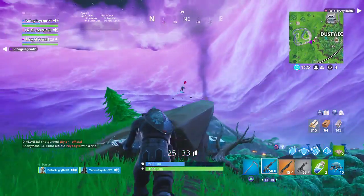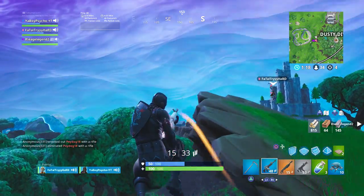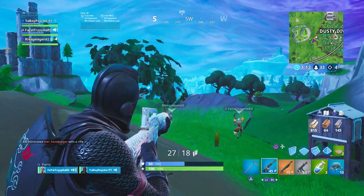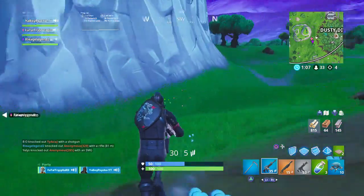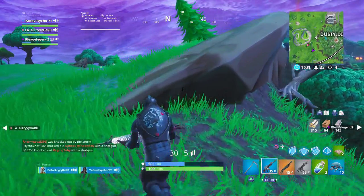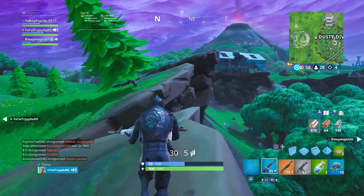There's a glitch right now with these where you can't get them on hoverboards. He's one shot — he's just on a balloon, what is he doing? There's actually a glitch at Fatal where when people use the hoverboards, it doesn't hit them — it hits the hoverboard instead even when you aim on them. Dude, he's flying across the map!